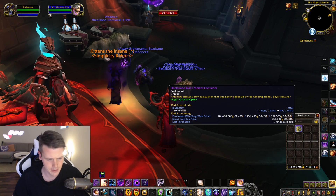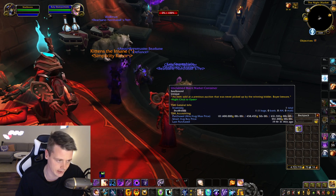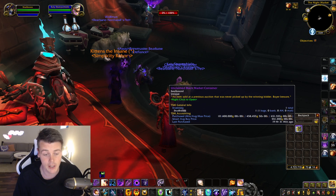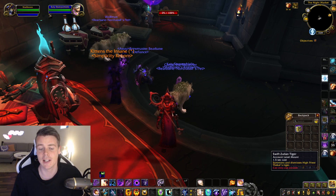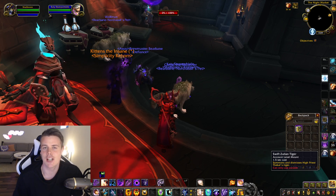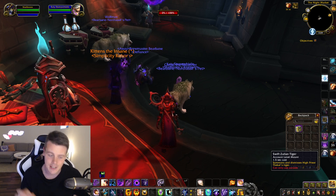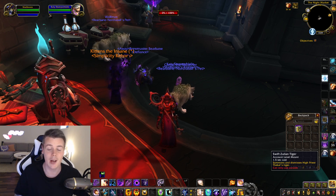I can't hide the fact that these boxes lately have been absolute dog shit. They've been super bad — millions of gold wasted. The only thing I'm hoping for right now is to get something like the Swift Zulian Tiger. I already have it, but at least I could shove it in your face, because you guys have been laughing at me for weeks. If I get something like that and just destroy it right in front of you, that would be sweet.